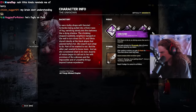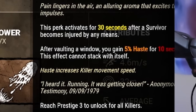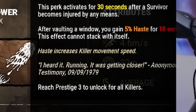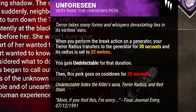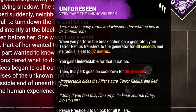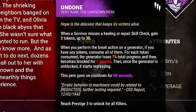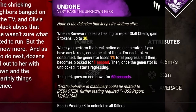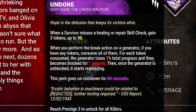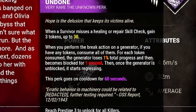Let's look at his perks. Unbound: the perk activates for 30 seconds after a survivor becomes injured by any means — after vaulting a window you gain 5% haste for 10 seconds; this effect cannot stack with itself. Unforeseen: when you perform the break action on a generator, your terror radius transfers to the generator for 30 seconds at 32 meters, and you gain undetectable for that duration. Undone: when a survivor misses a healing or repair skill check, gain three tokens up to 30. When you perform the break action on a generator, if you have any tokens, consume all of them — for each token consumed the generator loses 1% of total progress and becomes blocked.